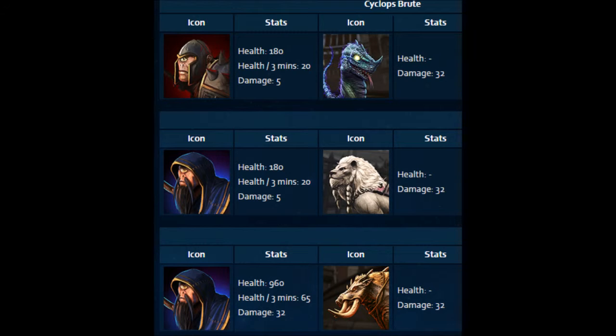Now, let's compare the damage dealt by these camps. According to the Wikipedia page, it states that the neutral arena camps deal 32 damage, while the conquest camps deal 5 for the smaller bodies and 32 for the larger bodies.